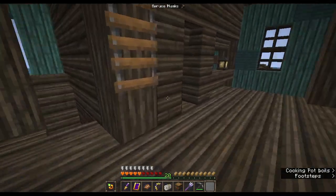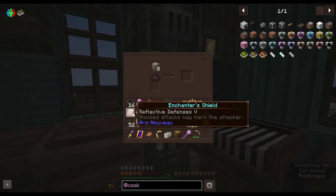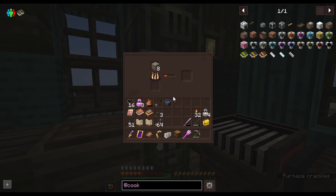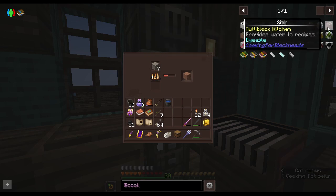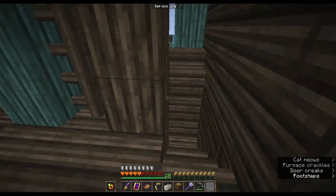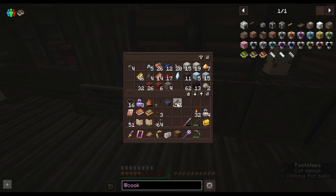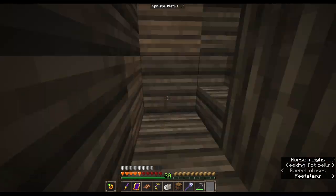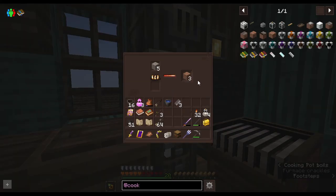I already know I cannot blast furnace this — I know that just does not work. Luckily I tend to keep some coal around me, usually, so I can quickly craft some torches. It's going to need a little iron — kitchen sink, just three iron. So I'll go down and grab some iron out of a bit of my reserve. That's some good supplies. I can be back with more, because I have plenty I have in mind. This is for the kitchen floors — we'll see how that multi-blocks.